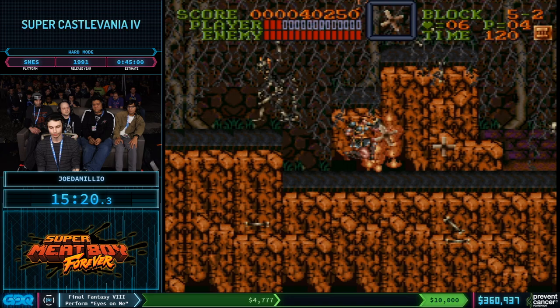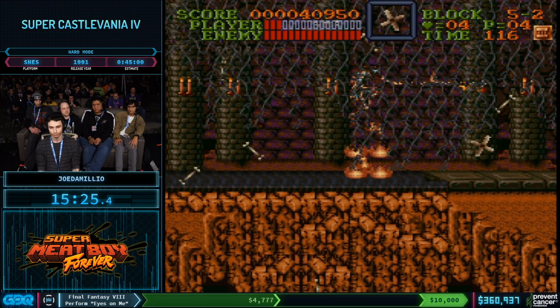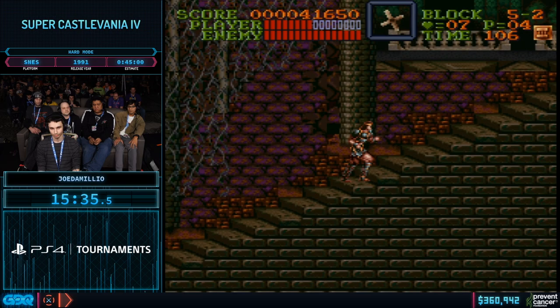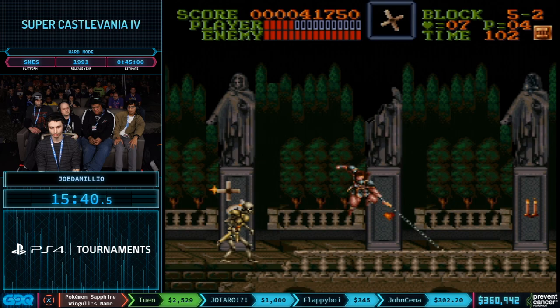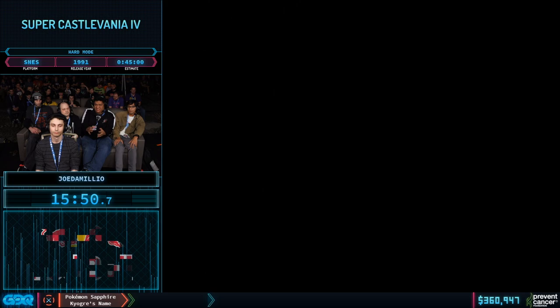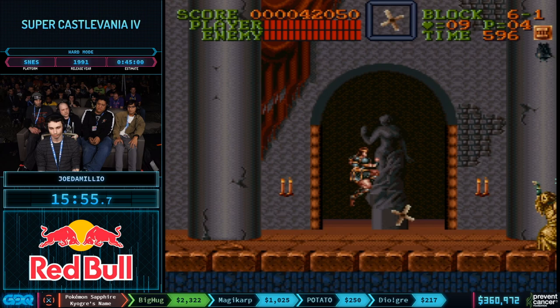On to 5-2, a pretty straightforward stage, but because your health is generally very low after doing a lot of damage boosting through 5-1, he just needs to be really careful not to get hit because most of the enemies here will kill him in one hit. This is another stage with no orb grab, but it transitions to the harder part of the game where starting from this point enemies take one more hit of damage on top of hard mode.